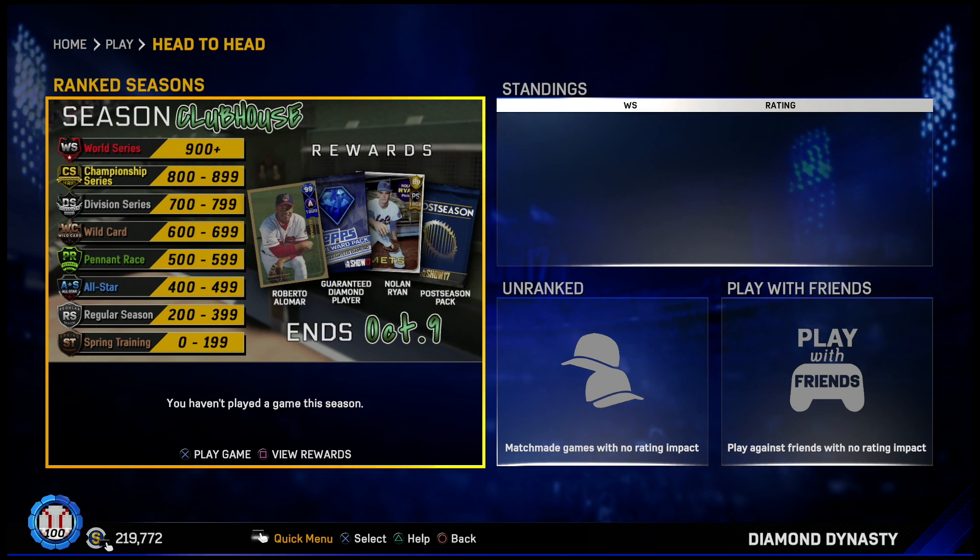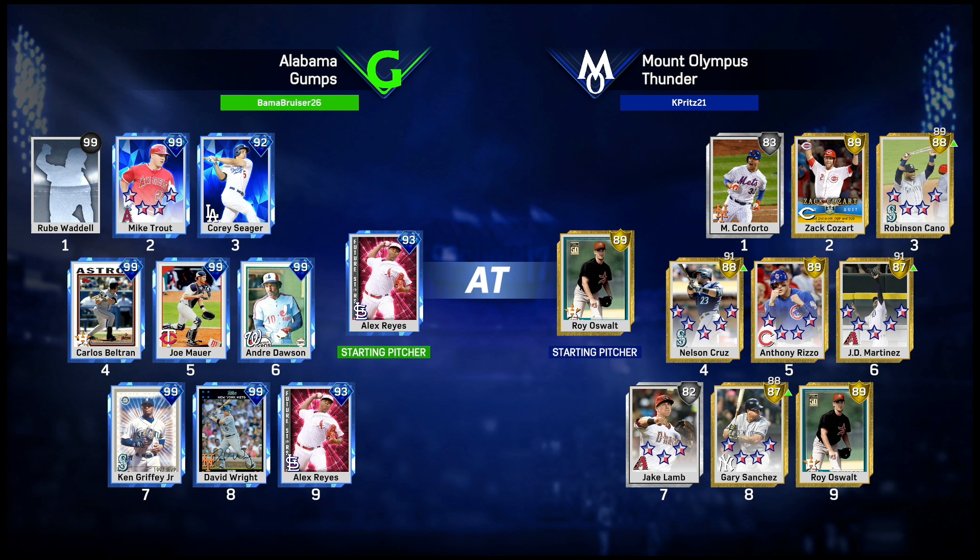First game of season - clubhouse mode - and we're going up against a ridiculous all-diamond team, 799 overall. They got created Trout, Seager, Beltran, Mauer, Dawson, Griffey, Wright, and Alex Reyes on the mound. It's gonna be a tough matchup for us.